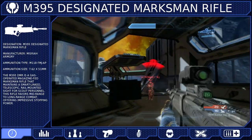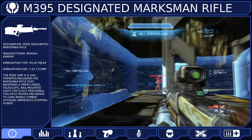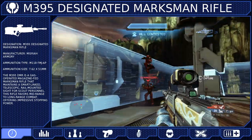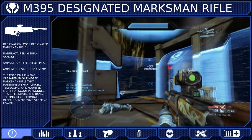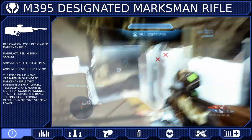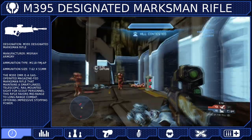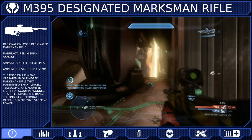The DMR was first introduced during the insurrection as the M392 to fill the UNSC's need for a Designated Marksman's Rifle. A Designated Marksman is a member of a squad armed with a high-powered precision infantry rifle, tasked with providing sniper-like support on a squad level. The M392 filled this role brilliantly.